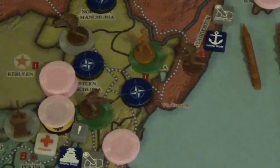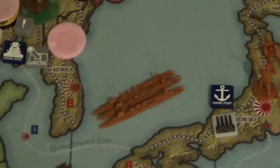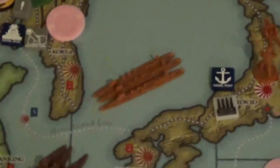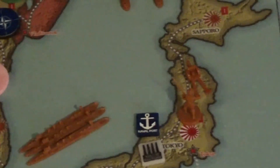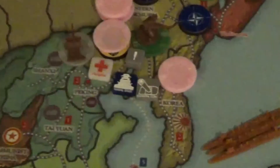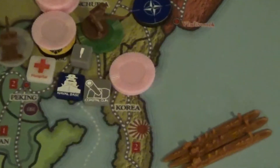And that was it attack-wise. Japan put out its cruiser that's been building — so now it's equal numbers, three cruisers against three cruisers — and put out an artillery and another militia that they put in Korea.